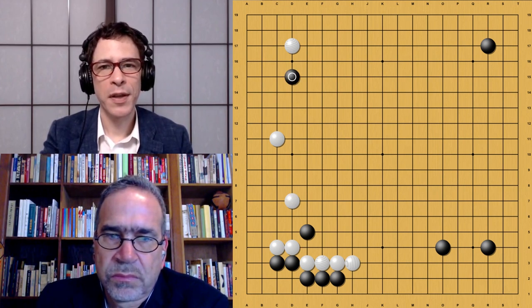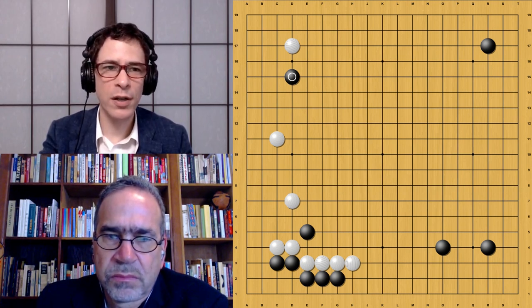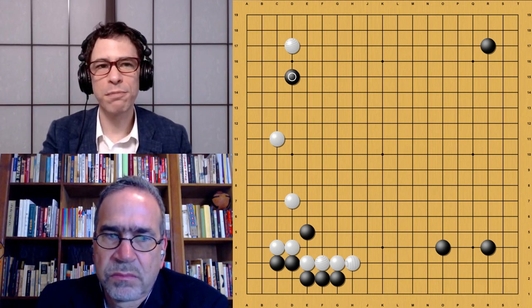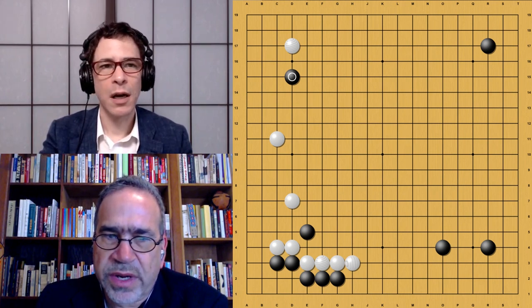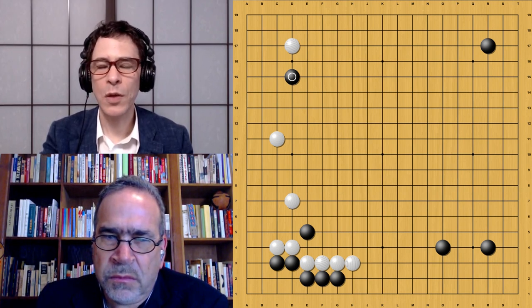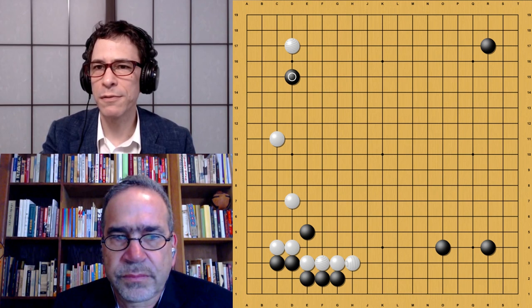Black plays the kakari here. Playing this kakari to invade the Chinese opening is something we don't see the 40-block version of Zero doing very much — it likes the low kakaris and attachments. The master version in its self-played series also liked to play pretty strange moves. This is a move that humans played a lot before AlphaGo, so Zero is a little unusual in that it likes this high kakari compared to other versions of AlphaGo.